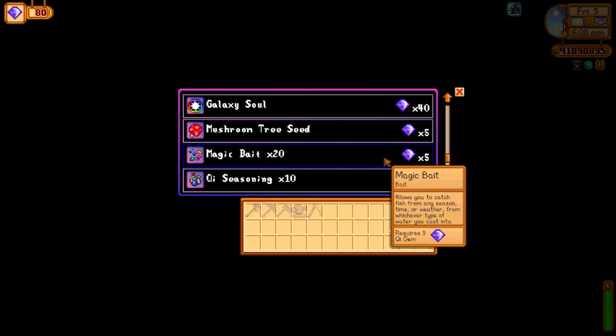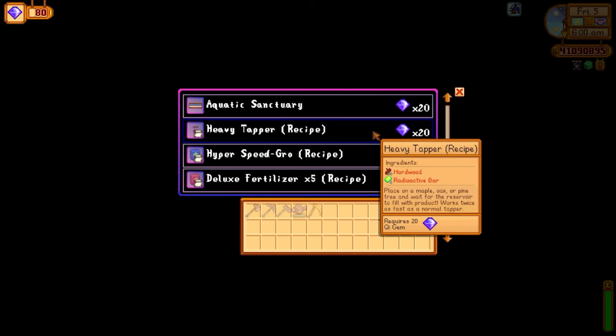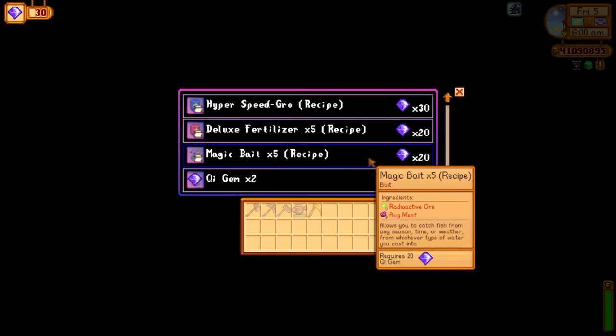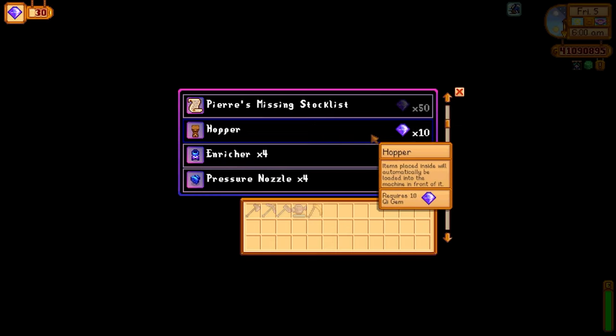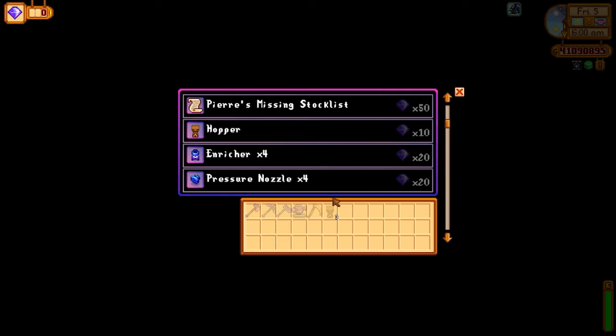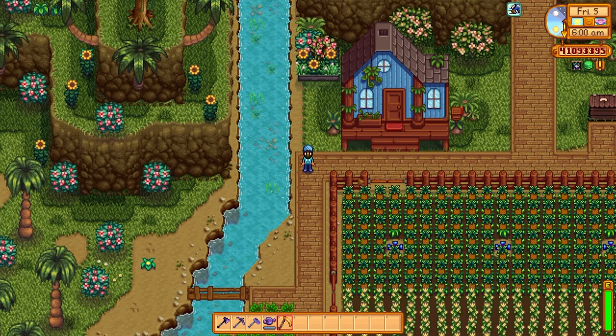The hoppers can be gotten from Ki's Secret Walnut Room. You can purchase hoppers for 10 Qi Gems each, but my advice is to get the recipe and just stock up on hardwood and radioactive bars so you can make hundreds of hoppers. Set them up with all your processing machines and fill up the hoppers with the resources you want to process. This will save you a ton of time, especially when it comes to loading the keg and moving the resource once finished. The hopper does all of that for you. It uses up a space but the space is definitely worth it because you're saving so much time in the process.